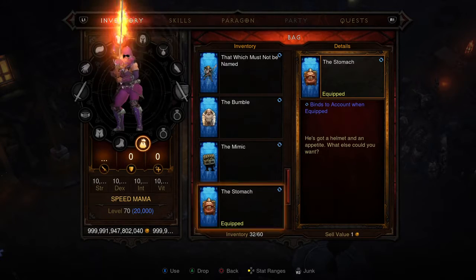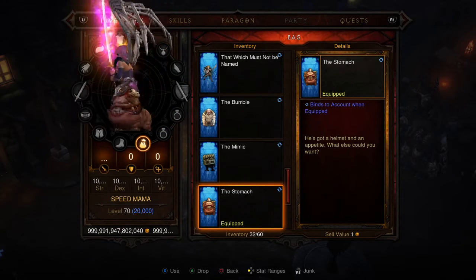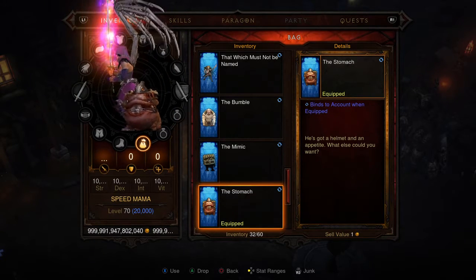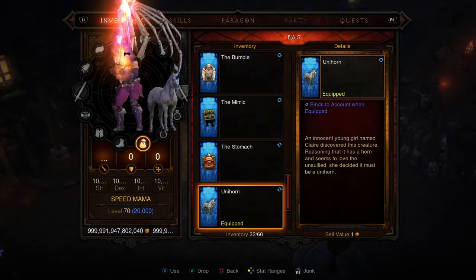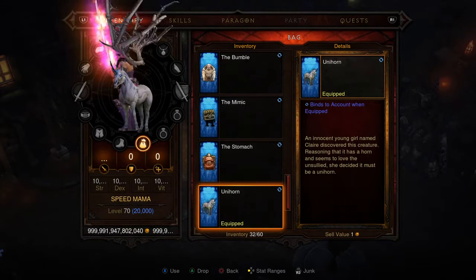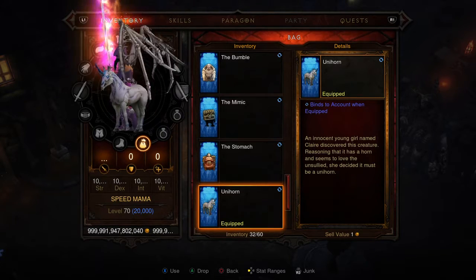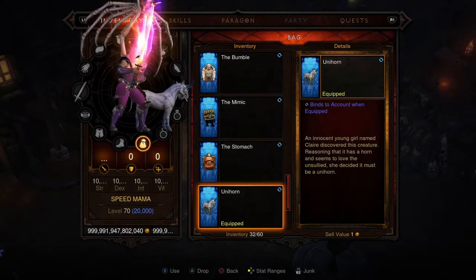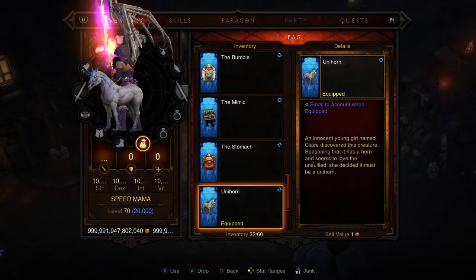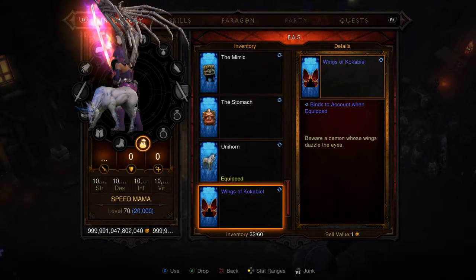We got the Stomach — this thing is very disturbing, it's got teeth in its stomach which is just disgusting, so I'm just going to go to the Unicorn. I always keep calling it a unicorn but it looks fairly nice, it's got a little bit of blue on it. It reminds me of a movie from a long time ago — I don't remember what it was called, but it was full of weird beings and something looked just like this.